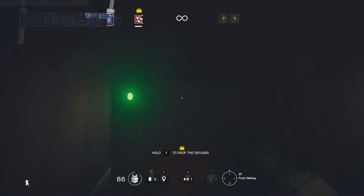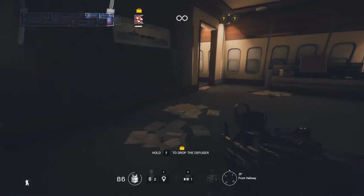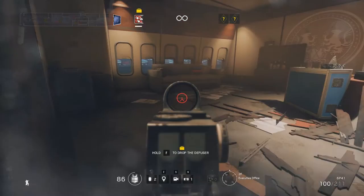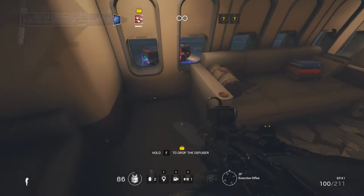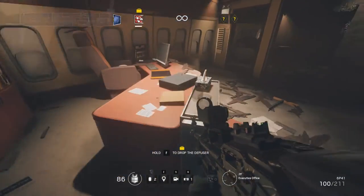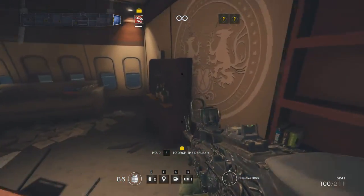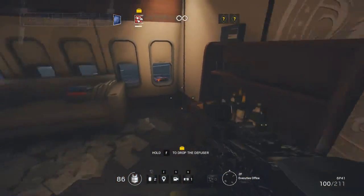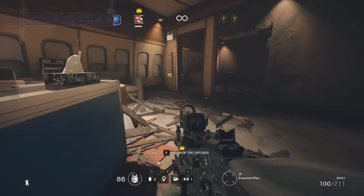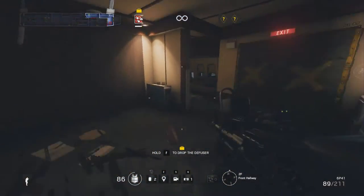Just above us and to our right here is a ceiling breach point that leads down from the cockpit area. A large section of the wall leading into the executive office is breachable. Similar to the cockpit above us, this room can only be entered from one direction but at the same time if you're holed up in here, you are trapped - it is a dead end. The desk here does provide some tempting cover so you'll frequently find defenders holed up behind there. It is worth taking full advantage of the breachable wall, at least to shoot through to put your enemies under pressure.